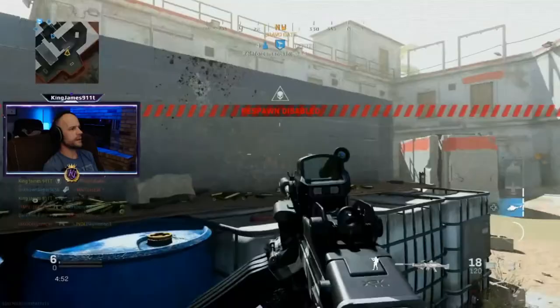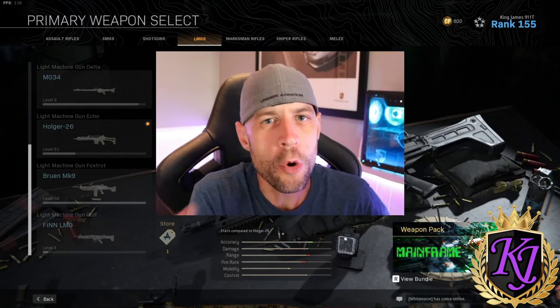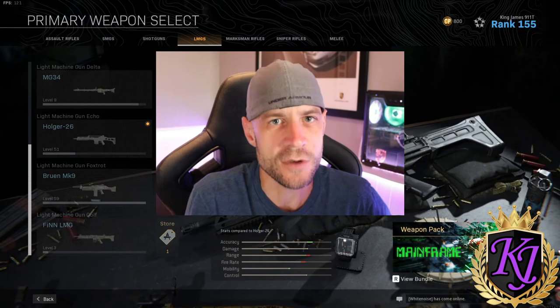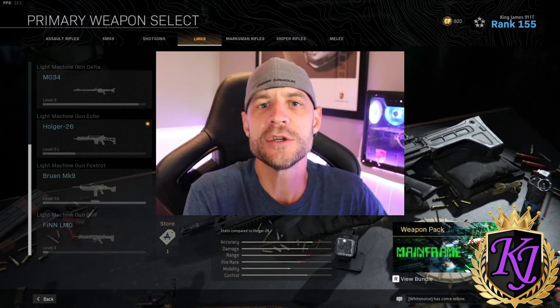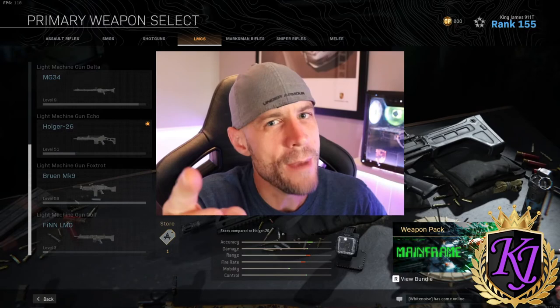Alright guys, that's it — that's the fastest way to unlock those two guns. You can do it in Plunder or Warzone but it's going to be a lot slower. Multiplayer, the Shoot House ends make it super fast, so I highly recommend you guys do that. If you have anything else you want me to try — attachments, guns — hit me up in the comments down below. If I use your idea, I'll give you credit in my next video. And as always guys, if you don't see me in multiplayer or Warzone, it's only a matter of time, baby. King James out.